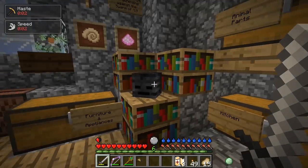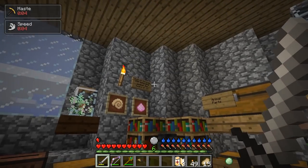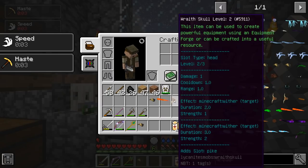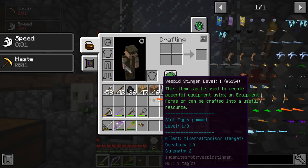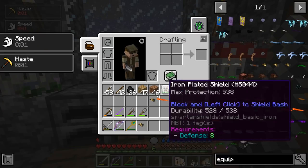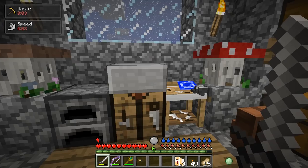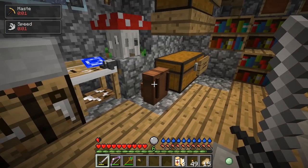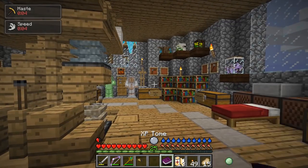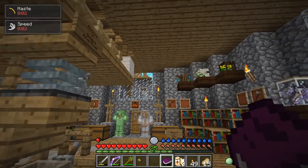Then we can make some crazy weapons with all these animal parts from Lycanite's mobs. I did actually get a Skeleton Skull — it took me a long time, but I killed many, many Wither Skeletons down in the Nether and I finally got the Skull. I put it right there for now. We're going to get to that eventually. I really want to work on this Equipment Forge thing. The first thing we're going to need is some more experience, so all that experience I've been saving up.